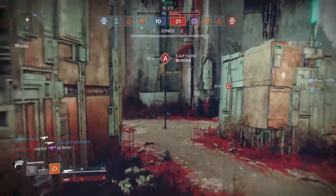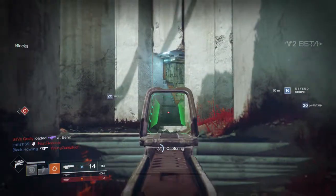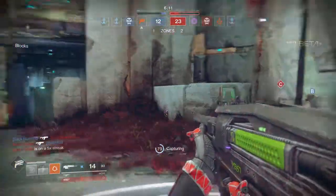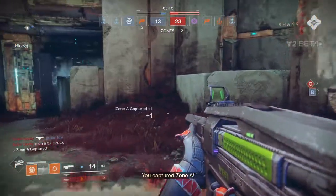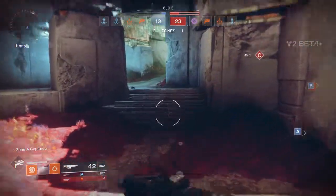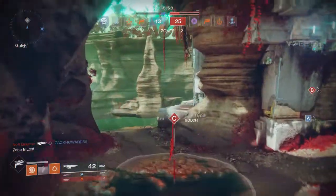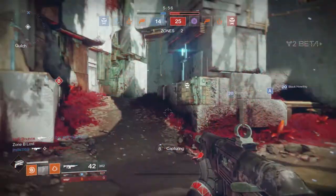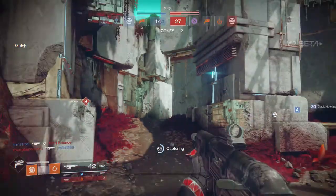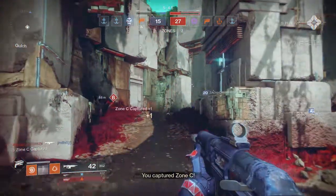Let's run over here and capture A. Not sure how the scoring works exactly. We got our teammate over here. Alright, we got zone A — fantastic. Running down here. Zone B is lost. Nobody's at zone C by the looks of it — we're taking this one over as well. I don't see anybody on radar. And captured — nice.